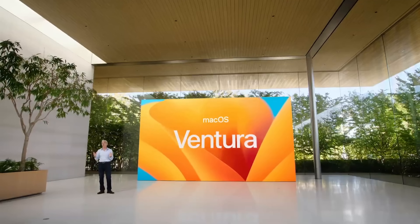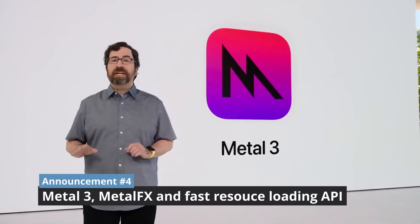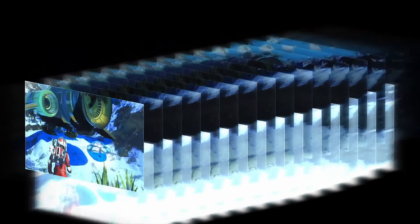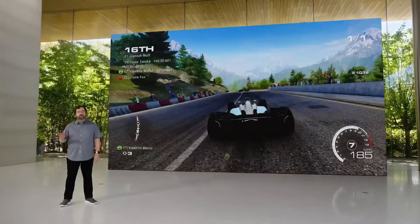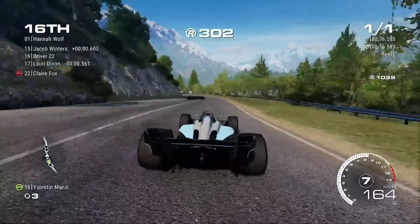Apple finally announced the name of the next version of macOS — macOS Ventura. But as gamers, what we want to know about is Apple's new version of their graphics API, Metal. Metal 3 is going to bring some brand new AAA graphics features to the Mac. The first is called Metal FX Upscaling, which has a lot of similarities to AMD's Fidelity FX Super Resolution or NVIDIA's DLSS. It basically allows a game to be run at a low resolution, for example 1080p, and then upscaled to look very close to 4K, whilst applying less pressure to the CPU and GPU. In theory, this should allow much better performance whilst maintaining similar image quality.